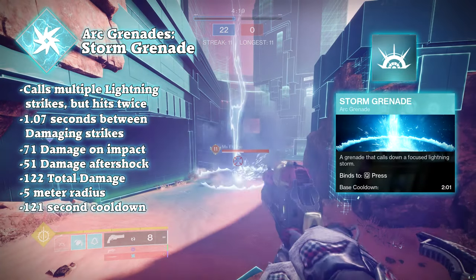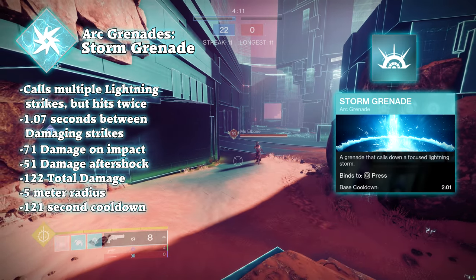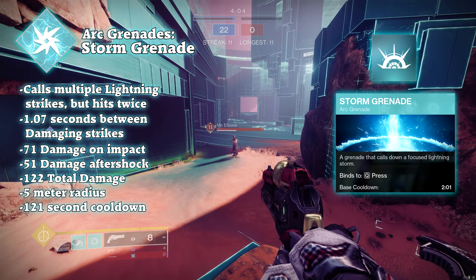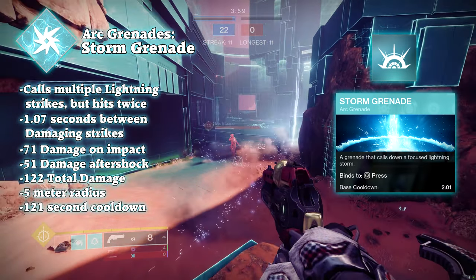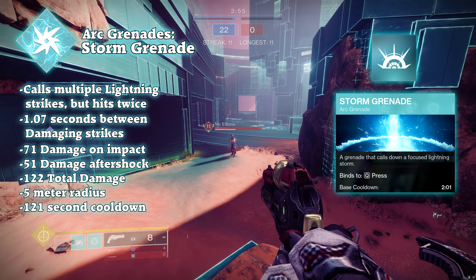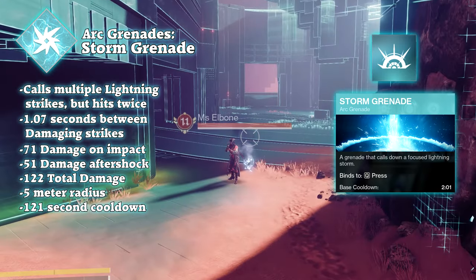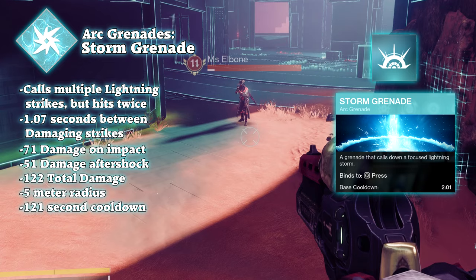The storm grenade either fills you with dread or joy — something that broke PvP and PvE once Arc Titan was reworked, and for good reason. Even after nerfs to the grenade and Titan aspect, storm grenades are still very potent AoE with decent total damage in both PvP and PvE. When thrown, the storm grenade travels until it hits any surface or enemy and summons a storm cloud above the impacted area. After 1.2 seconds, the storm cloud sends down two bursts of lightning in a 5-meter radius: first burst dealing 70 damage and 50 on the second, for a total of 120 damage.